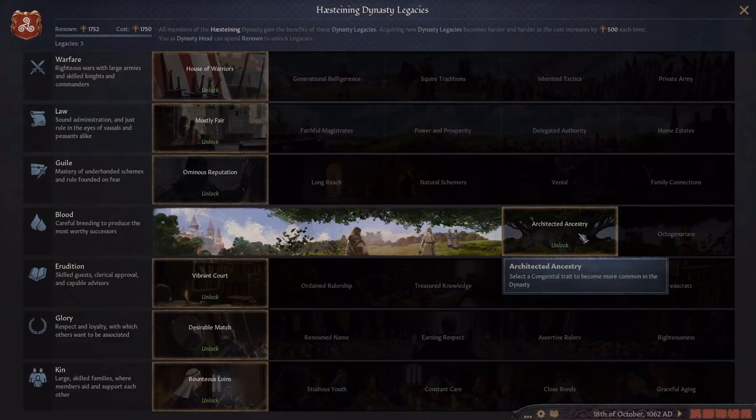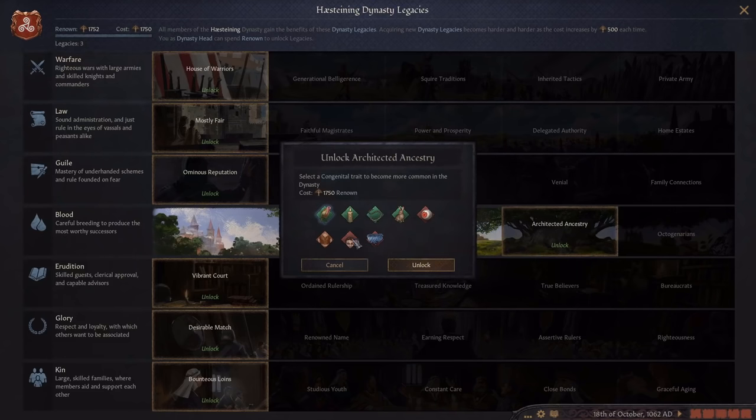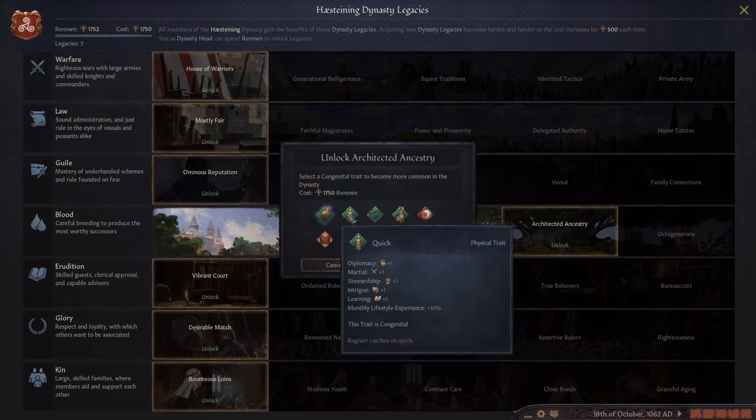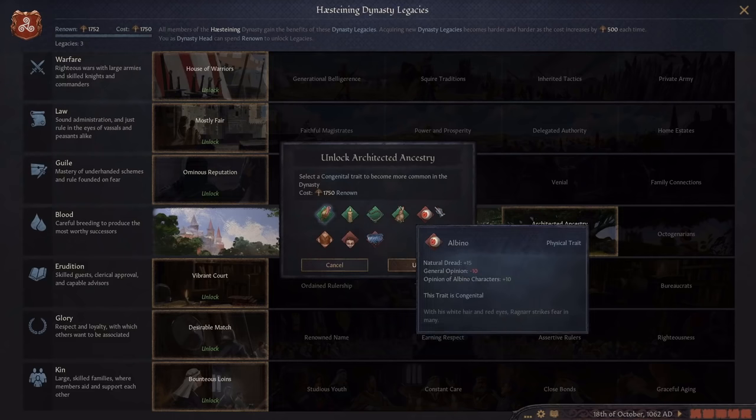I just hit enough renown to unlock the fourth tier of the blood dynastic legacy. This one's pretty cool because you get to choose a trait which is going to become more likely in your family. I think what I'll normally do is go with quick here, which is the intelligence branch, because it's pretty much the best one. Some of these are pretty cool though - if you do giant or albino those could be pretty cool.